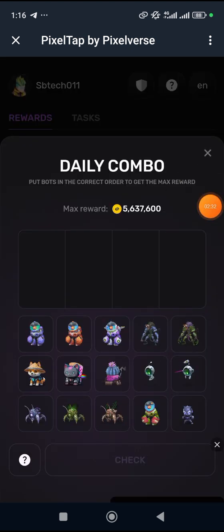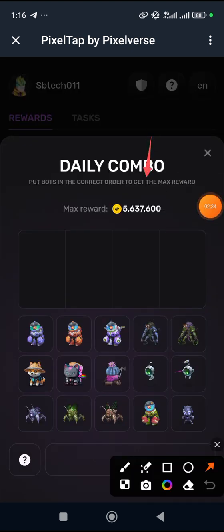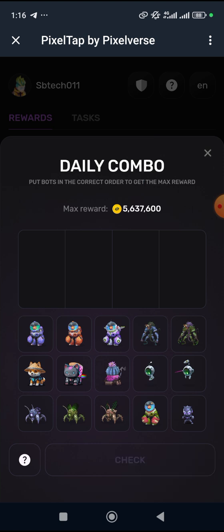Now to participate in today's combo, click on 'Play.' You can see my reward here. I've already explained how to go about it, but if this is your first time I'll give a brief explanation. So let's go — today's combo goes this way.